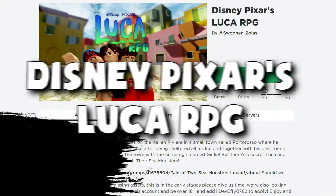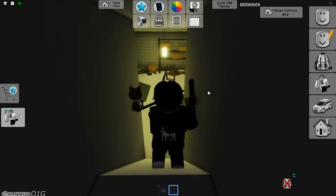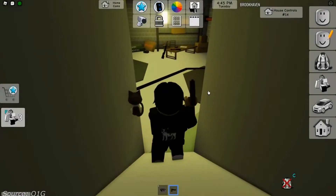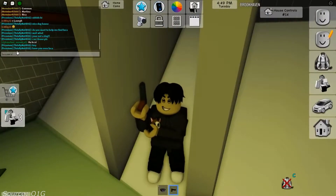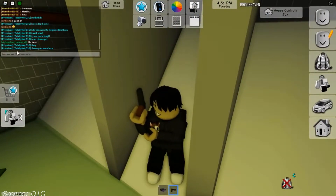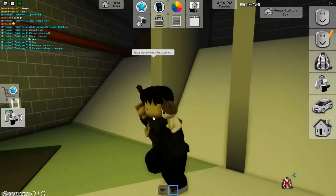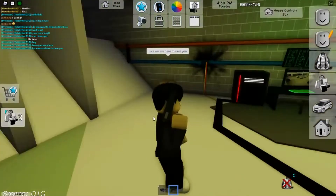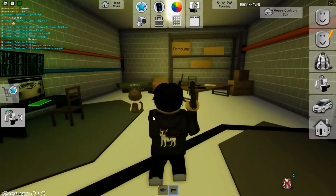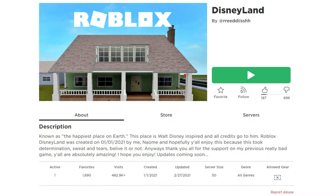Number four: Disney Pixar's Luca RPG. It's an RPG Disney game about a boy who lives in the Italian Riviera in a small town called Portorosso. The boy discovers the many wonders above the surface after being sheltered all his life. Together with his best friend Alberto, they go on adventures with a human girl named Julia — but there's a secret Luca and Alberto are hiding that no one can find out.